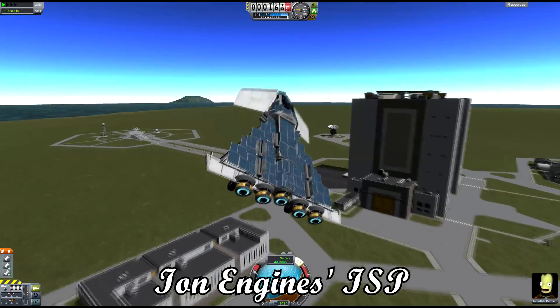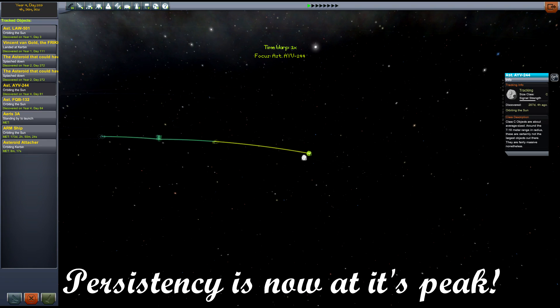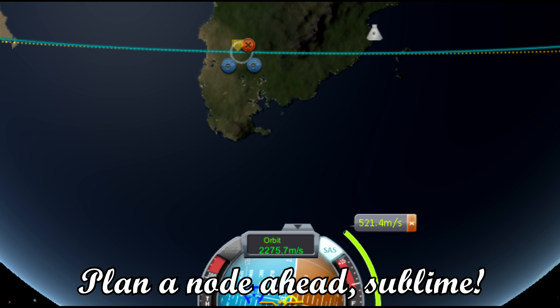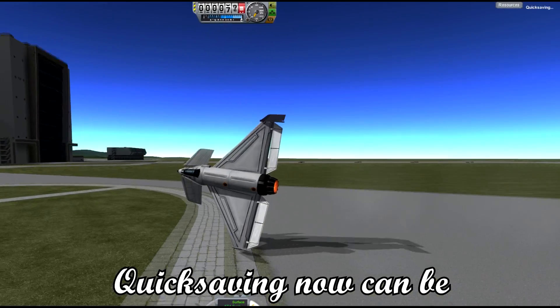High on engines, ISP has been improved, maneuvers tweaked, persistency is now at its peak. Plan a maneuver node ahead — sublime — discard it if it isn't fine; quick saving now can be done anytime.